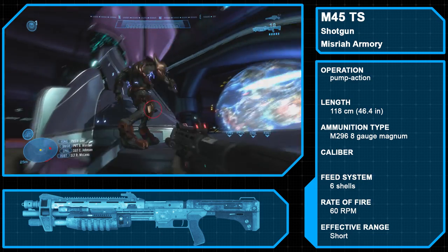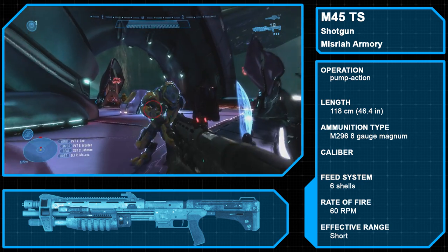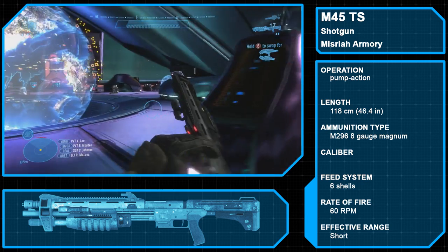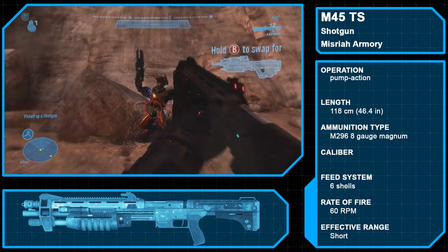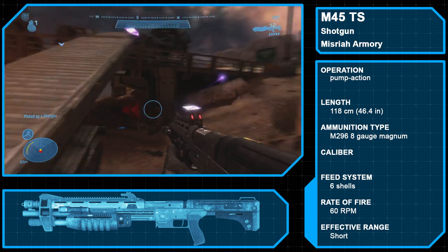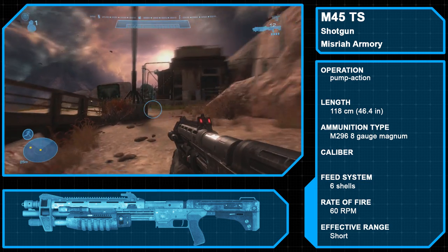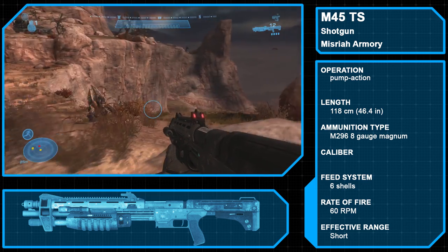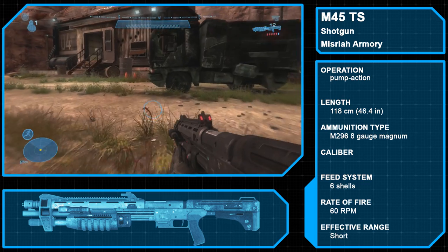The Misriah Armory M45 Tactical Shotgun is a semi-automatic shotgun that features a dual-tubular, non-detachable magazine. Reloaded from the top, the magazine can hold up to 6 shells of M296 8-gauge ammunition. Some variants of the M45 feature a smart-linked controllable choke, but this is absent in Halo Reach. The M45 is designed for short-range engagements where over-penetration is not desirable but maximum stopping power is required.